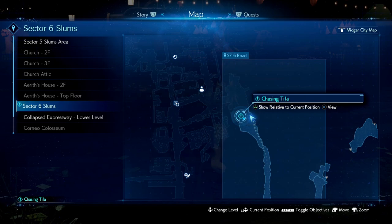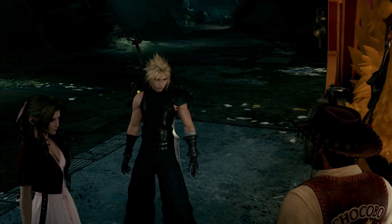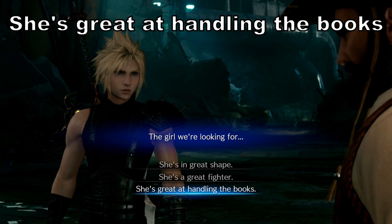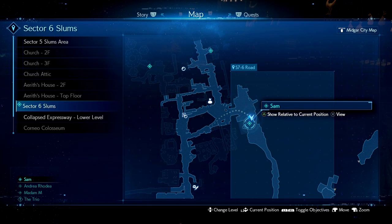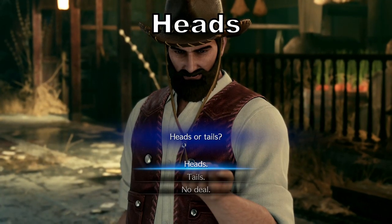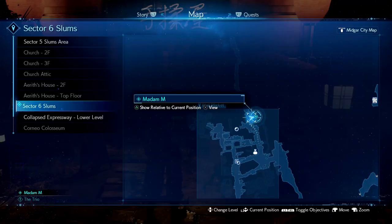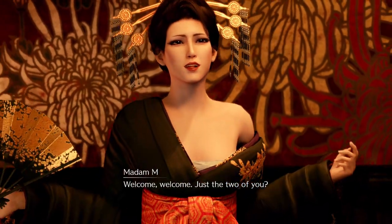We're back in chapter nine. This time when you talk about Tifa's description, pick 'She's great at handling the books.' Afterwards, skip the hotel and skip Johnny and go right into the mansion with the main story. When you talk to Sam, pick heads — 'Call it, missy.' Next, when we talk to Madam M, pick the luxury course for 3,000 gil, and the second pick is going to be 'Looks comfortable.'